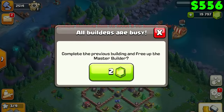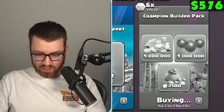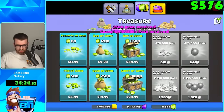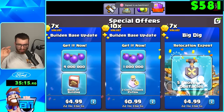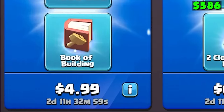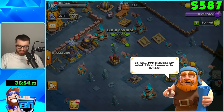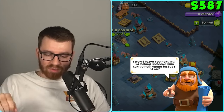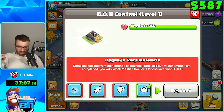Now we can go to Builder Hall 9. Champion Builder Pack — we'll buy that. Is this like endless shovels? Actually, I'm going to reload the game — yes, it gave us more Builder Hall stuff. Remember when you first got here? I said I'd like to visit your home. I've changed my mind — I like it here. I won't leave you hanging; I'm making someone who can go help there instead of me. Upgrade requirements: complete the below requirements, and once all four are completed, you will unlock the Master Builder's latest invention.